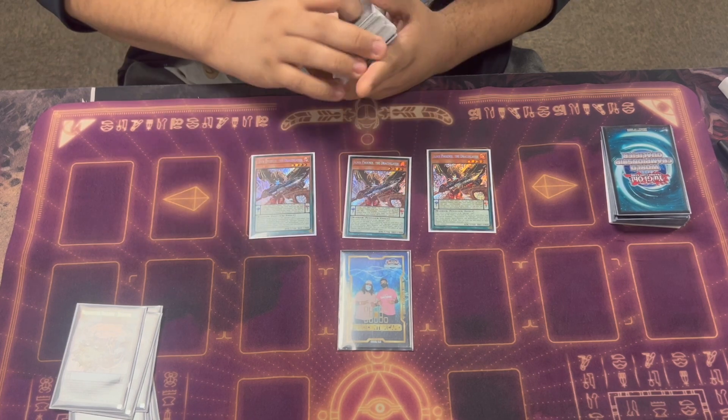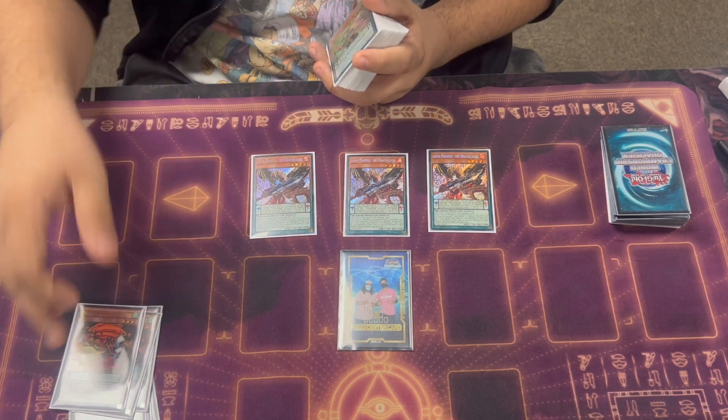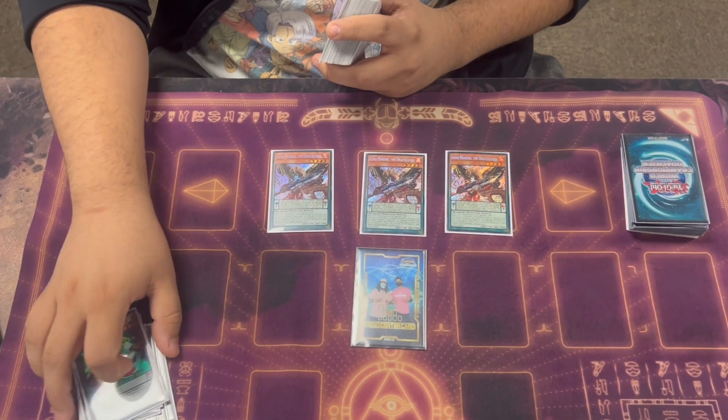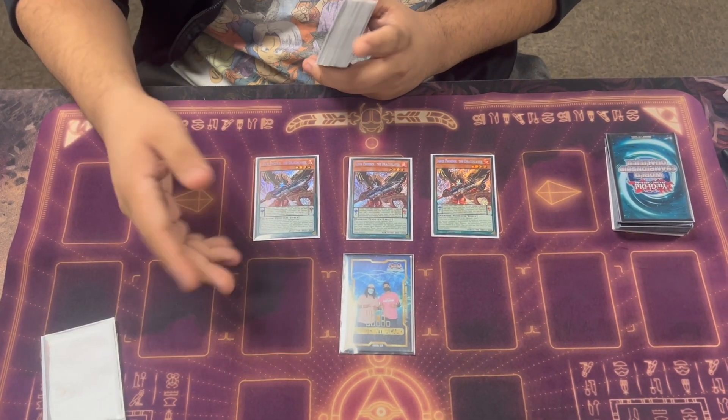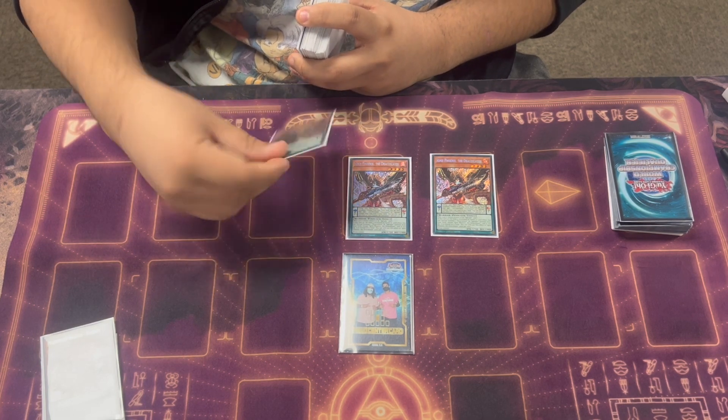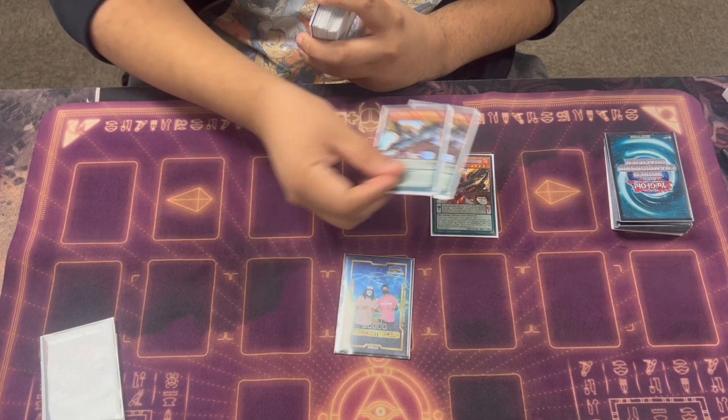Three Ignis — this card's good. You normally just pop it with Majesty or Luster to get a summon. You normally summon Majesty so you can get the Field Spell. But basically when it's destroyed, it summons another Draco Slayer from the deck and it's treated as a tuner, so you can do weird plays where you're making Savage and stuff like that.